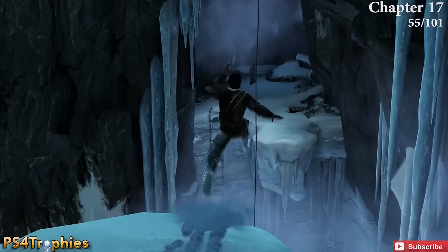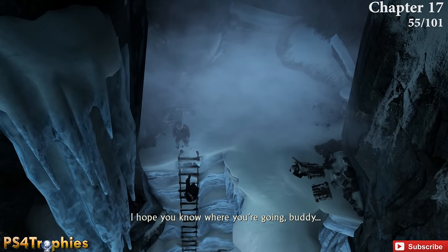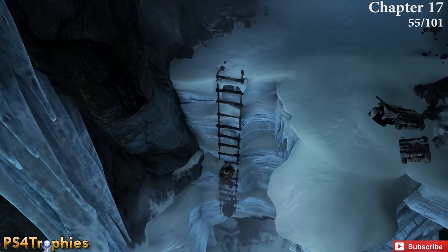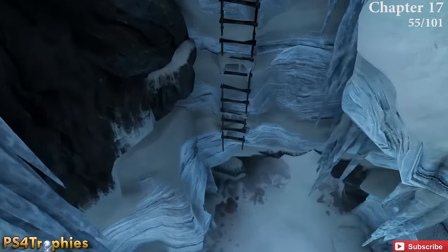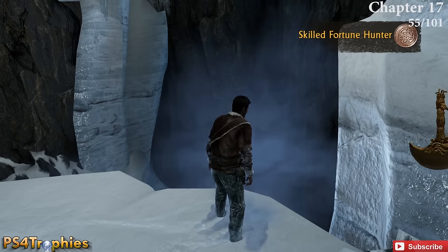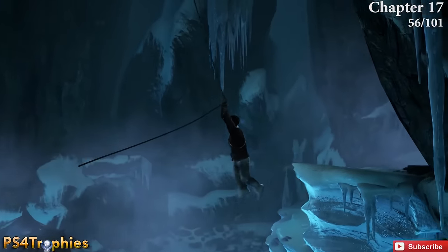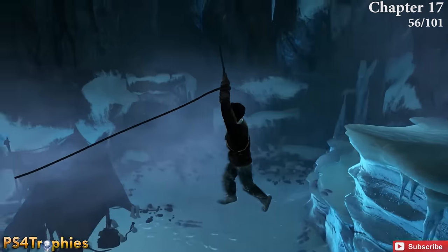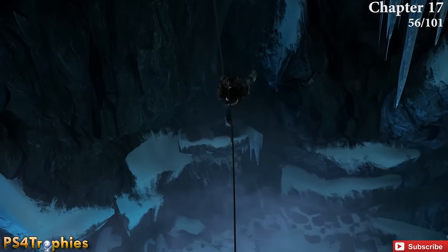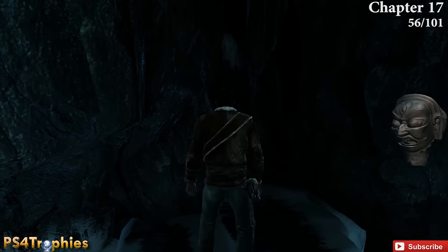Moving on to chapter 17 — you're in this ice cave. When you first swing across the rope, take the ladder down following your buddy. Once you drop down to the ground, don't proceed forward — instead turn around, and this is going to be behind you right on the edge. A little bit later you're going to swing on another rope. Instead of swinging to his location, change direction 90 degrees to your right, and you'll see a little ledge where the treasure is located — get a good swing going and leap over to pick it up.